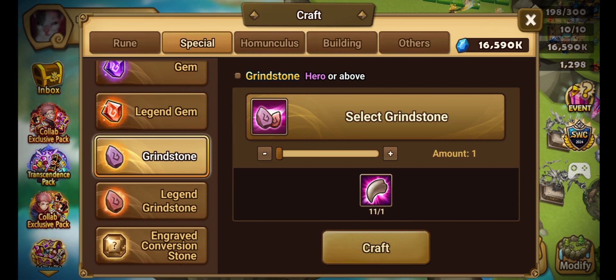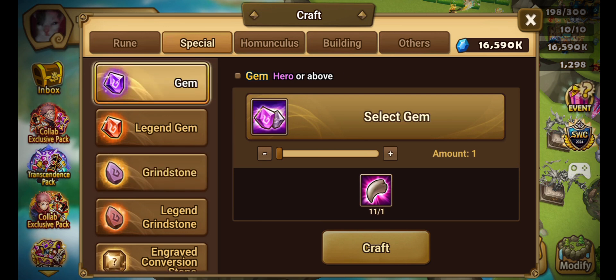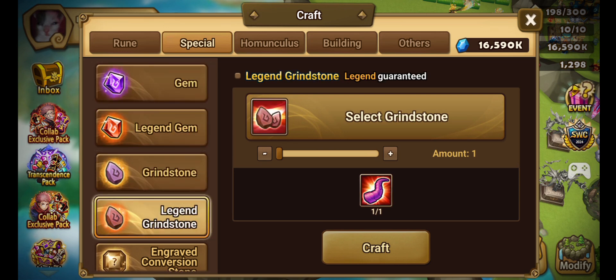To craft these grindstones or enchanted gemstones, you will have to use something called beast claws or beast horns. In my opinion, you should exchange the claws and the horns for grindstones, since getting grindstones is much more difficult than obtaining gems, especially in the beginning.